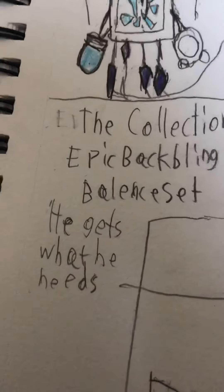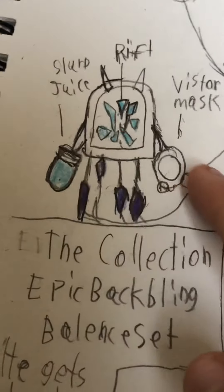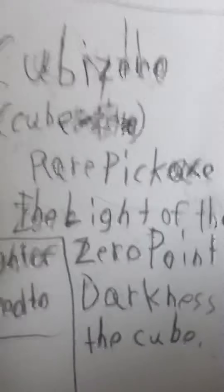The collection — which is this — is his back bling. Part of the balance set. You have the Visitor's mask, a rift right here, and a slurp juice. Next is the glider, which I don't have a name for. It would look like this with a little thruster on top and cube shards as a handle. Next is the Cube Zero — a rare rarity pickaxe. 'The light of the zero point in the darkness of the cube.' Basically you'd have the zero point shards on one side and the cube shards on the other. It's a really cool concept.